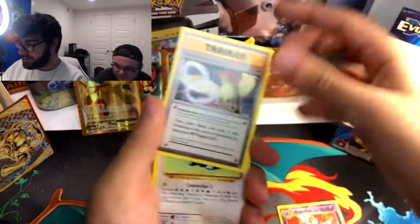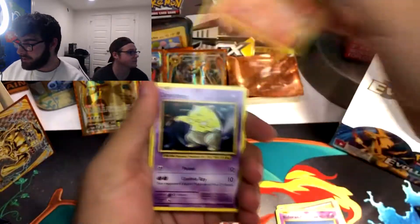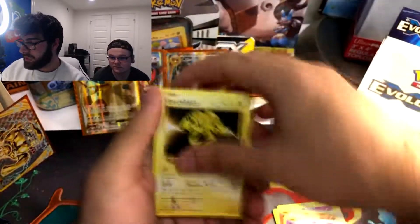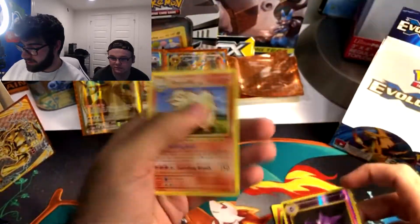Koffing, Pidgeot Spirit Link, Porygon, Koffing, Ponyta, Drowsy, Electabuzz, Vulpix. Reverse Holo Haunter. And Arcanine.